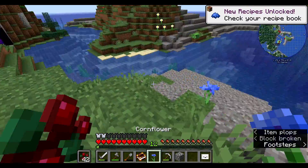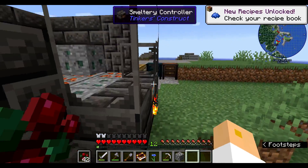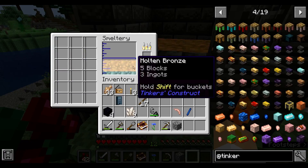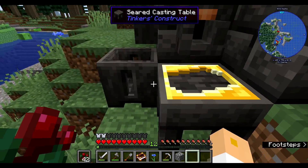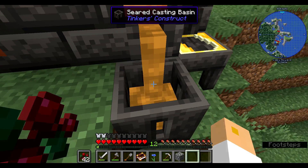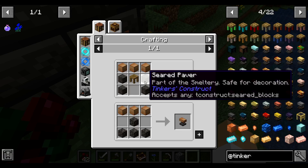These cornflowers are going to be helpful. Now we've made maybe too much bronze — but also maybe not. So we need seared stones.